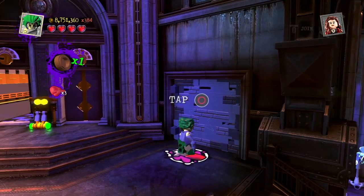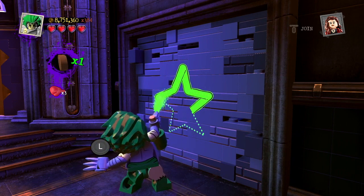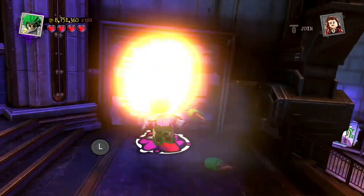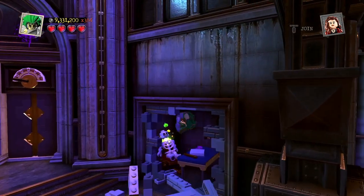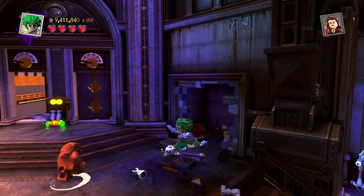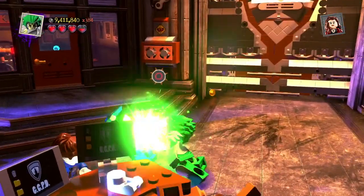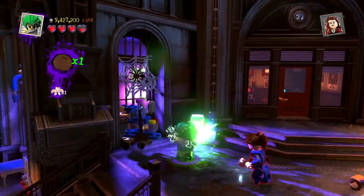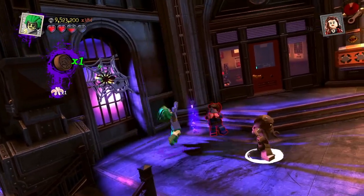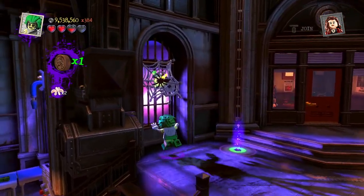There are two more things we need to get to move on to the next area. One is in here — Mad Harriet can spray graffiti. And there's the skull we need! Now we need a spider. I couldn't target with her, so I just jumped up and smashed it.